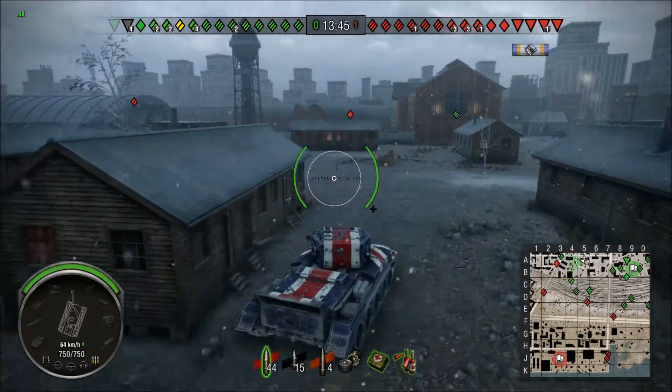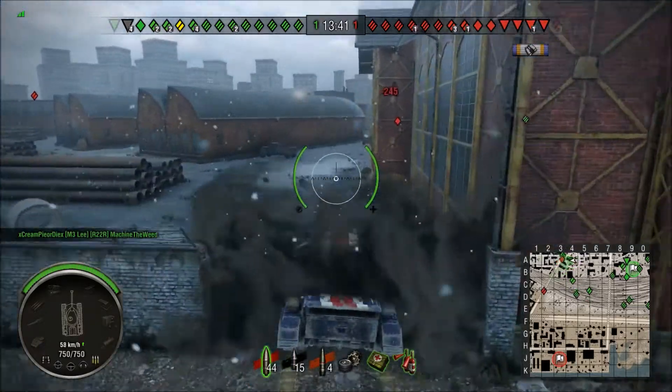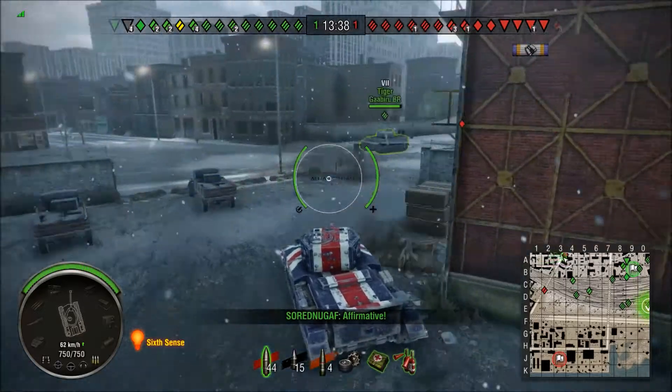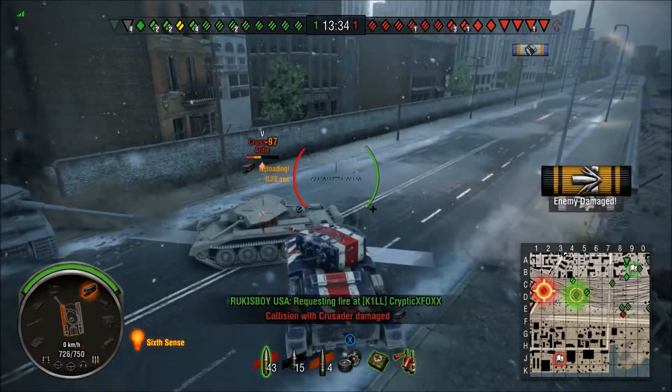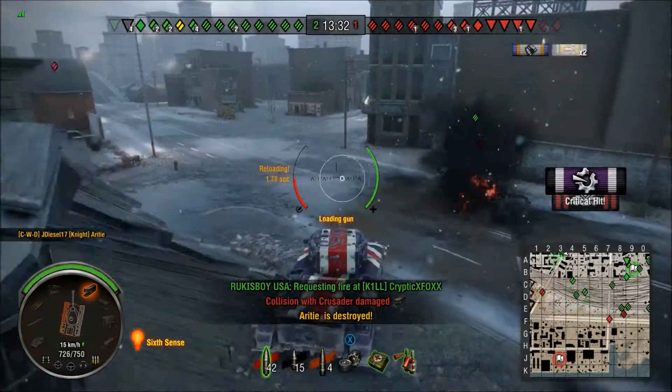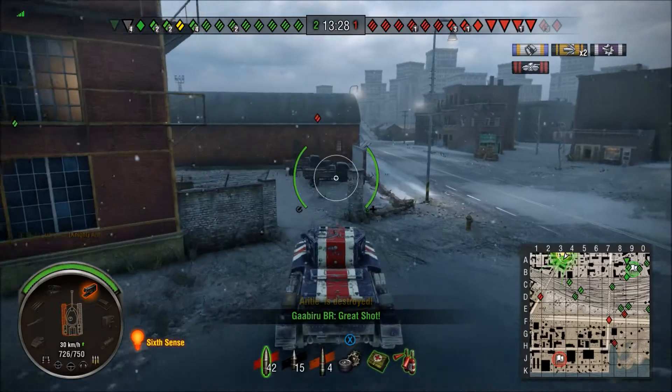Usually a light tank will make a run like this to try and get to our artillery, but we don't have any. But there is a heavy tank here — it's a Tiger. He knows what he's doing. He's kind of pinning this guy in. I'm able to come over here, provide a little bit of assistance, and I do end up securing the kill.